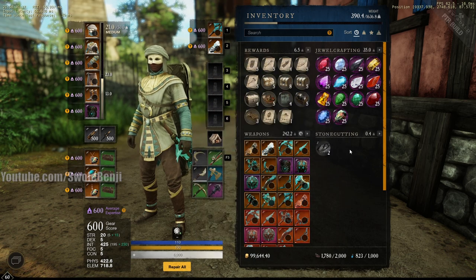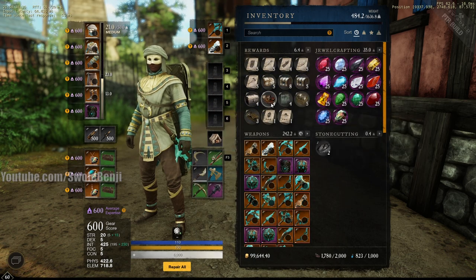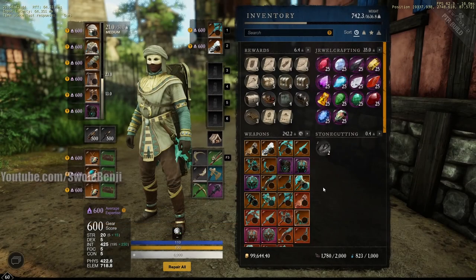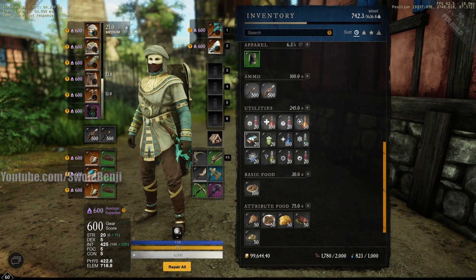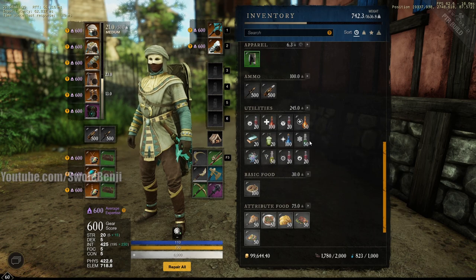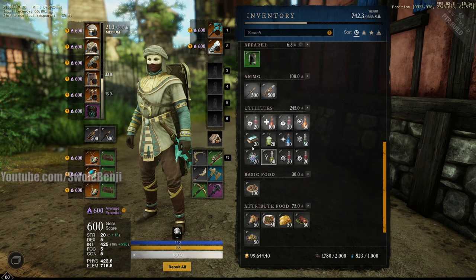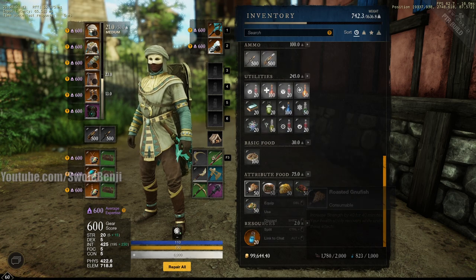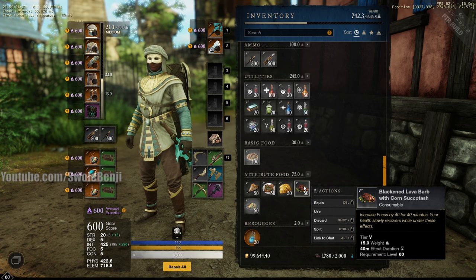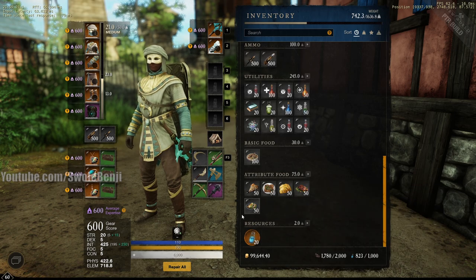You can test all the gems you want. For consumables — honing stones are expensive, and so are Oakflesh Barks and all that stuff. So if you ever wanted to test damage, just come on here and chug as many of these as you want and play around with it. You can even play with the level 40 stat foods and see how much more damage or health they give you.